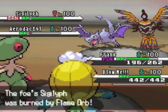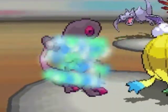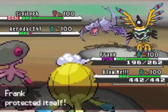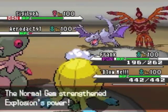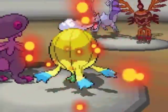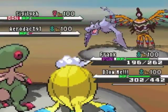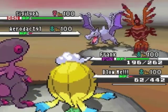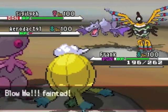He resists all of my STAB moves, and my Drifblim doesn't really have any attacks either, so I decided to do the one thing he was meant to do on my team — use Explosion. I go first because I have Tailwind up and it doubles my speed. I'm hoping this Normal Gem-boosted Explosion would be enough to knock out his Sigilyph.